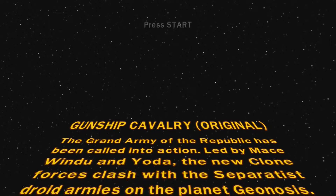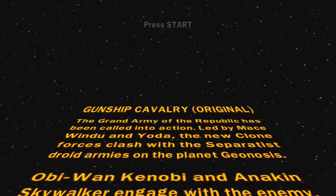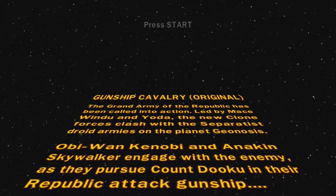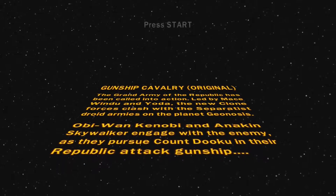Gunship Cavalry, original. The Grand Army of the Republic has been called into action. Led by Mace Windu and Yoda, the new clone forces clash with the Separatist droid armies of the planet Geonosis. Obi-Wan Kenobi and Anakin Skywalker engage with the enemy as they pursue Count Dooku to the Republic — the Dacton ship's ellipses.